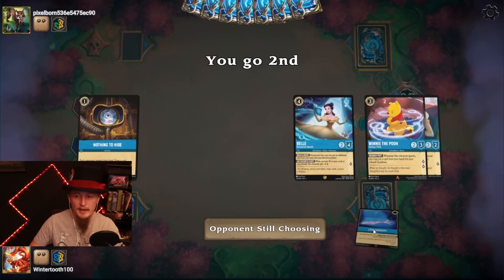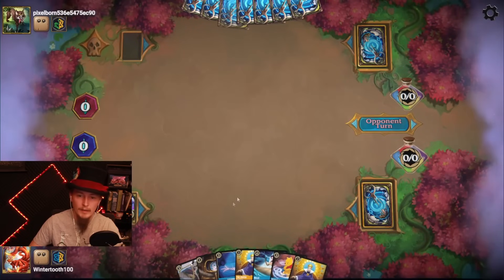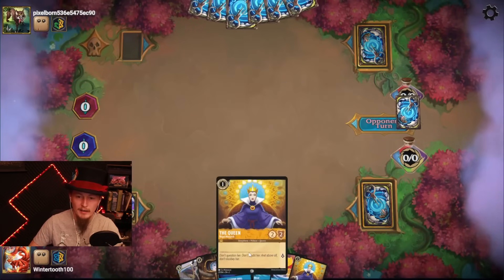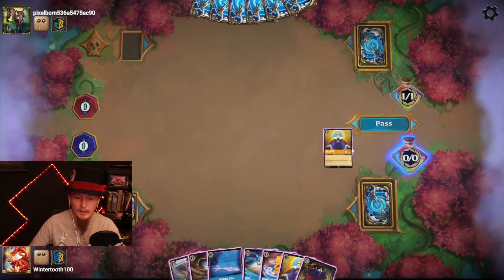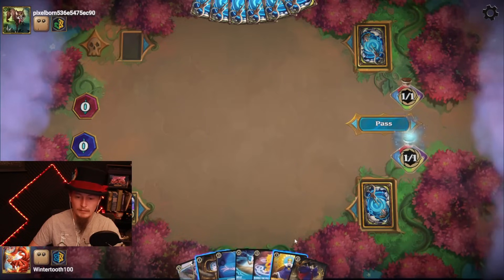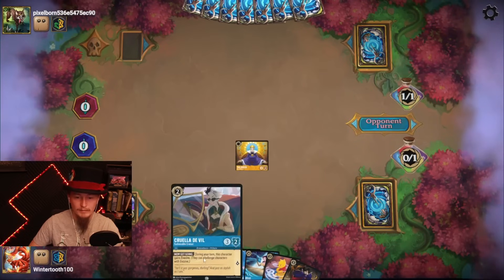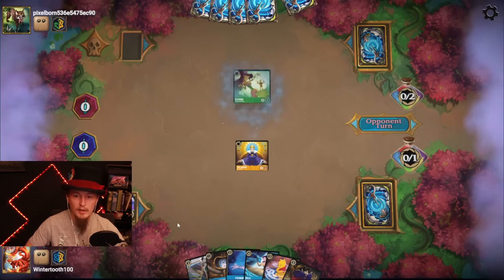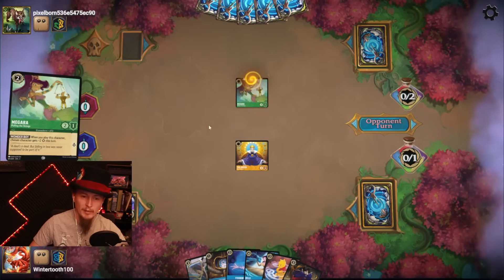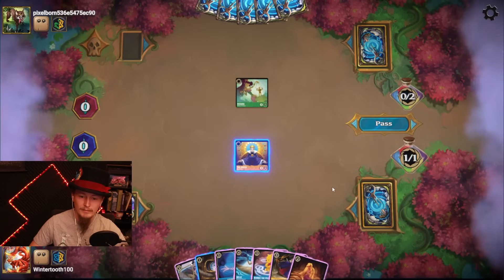Let's see how fast they commit to the board — that'll be the difference between a Nothing to Hide and a Queen. Looks like it's gonna be a queen. Fast turn. Mad Hatter. It is looking like an aggro deck of sorts, but an aggro attacking deck with Megara? Interesting.